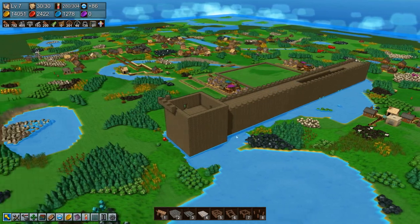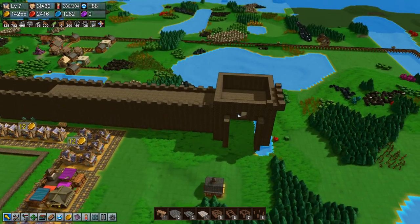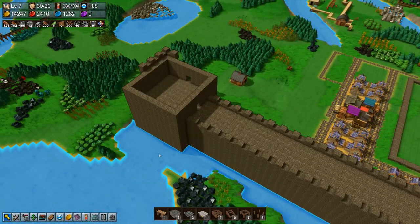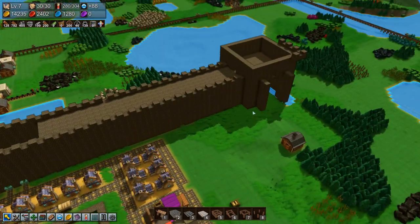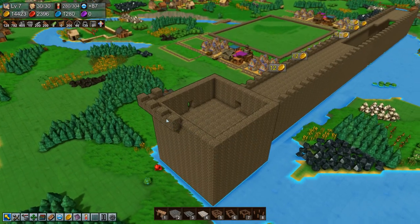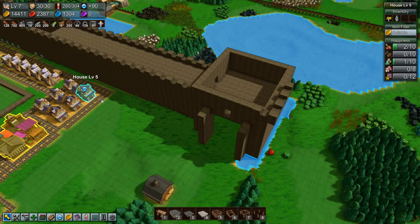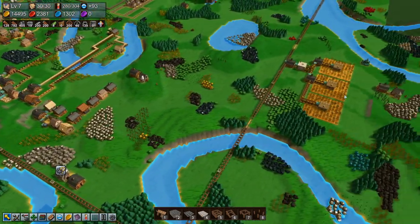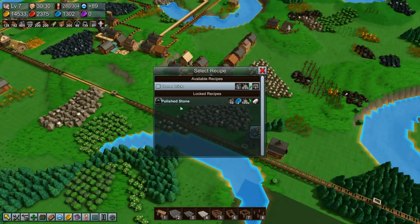Welcome back to Factor Time, folks. As you can see, I have been doing a little bit of work on the tower here. I've basically gone two out from the wall all the way around, also on the inside, then up a little bit. I'll be putting these things on the outside all the way around, but I ran out of stone brick because we only have this one stone mason going.